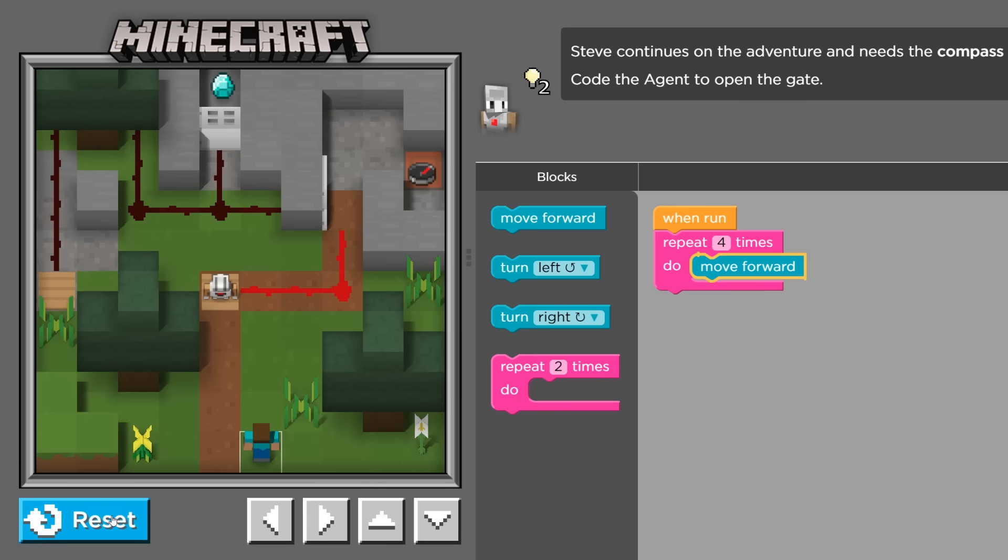Remember, if you get stuck on a puzzle, you can always hit the blue reset button and try again. If you are thinking about having a cool job like Katie's, go ahead and click the show code button when you finish every level. That's going to show you the JavaScript code that someone like Katie uses when she's actually programming Minecraft.